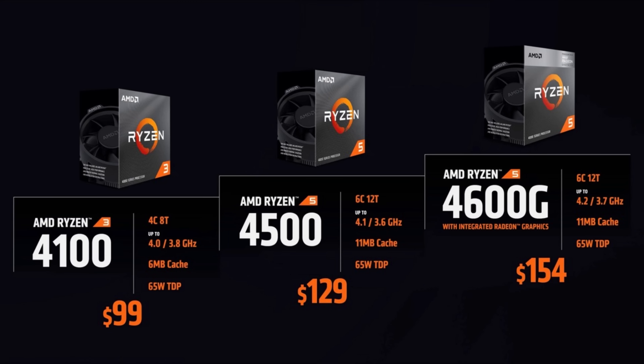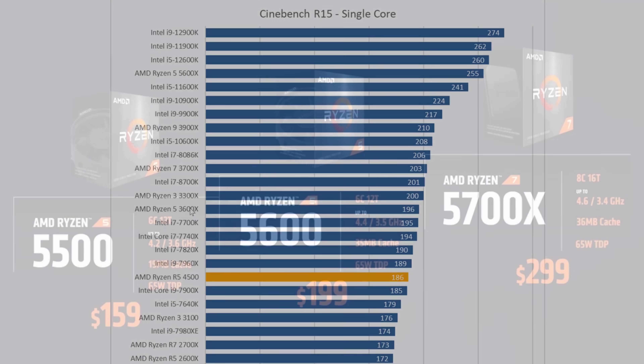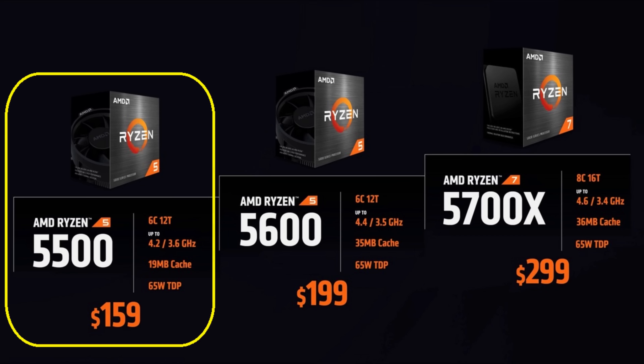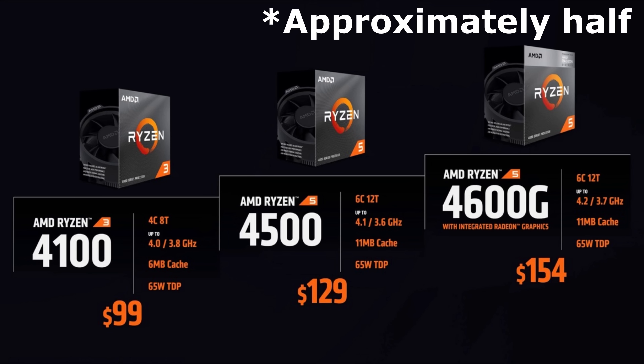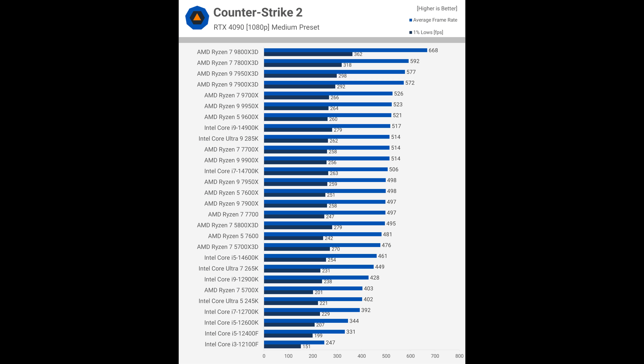The Ryzen 4500 processor has a misleading name. Despite being the 4000 series, it was released after the 5000 series and performs more like the 3000 series. The Ryzen 5600 and above is the real deal; the 5500 and 5600G have only half the cache and are thus slower. The Ryzen 4000 series has half the cache again, making it much, much slower than the latest generations. CS2 is one of the few games to really utilise all that extra processing power.